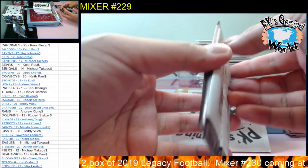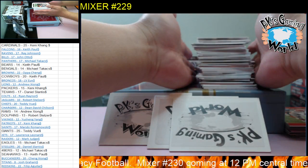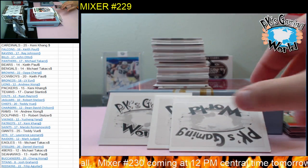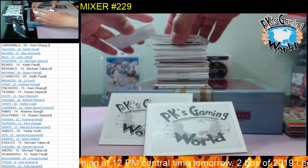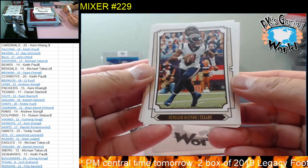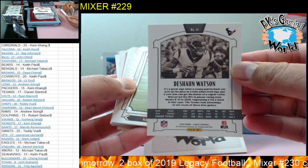Last pack! Let's hope we pull a big monster. Good luck everybody — not sure how the autograph would look. I think I saw an autograph already — don't know who it is, didn't see the name. Let's save that one. Alright, let's start out with our first card of Legacy: Deshaun Watson — pretty neat.